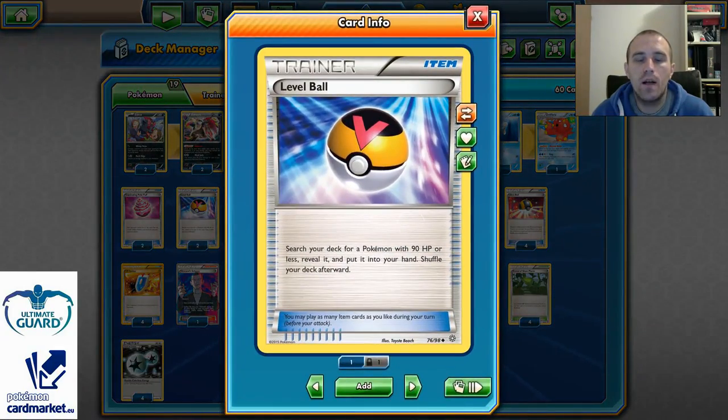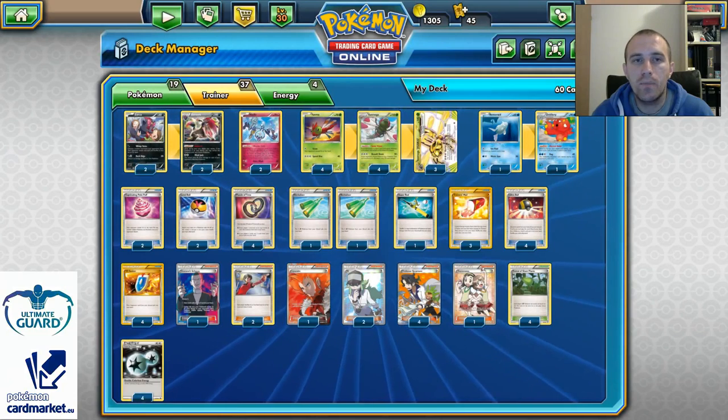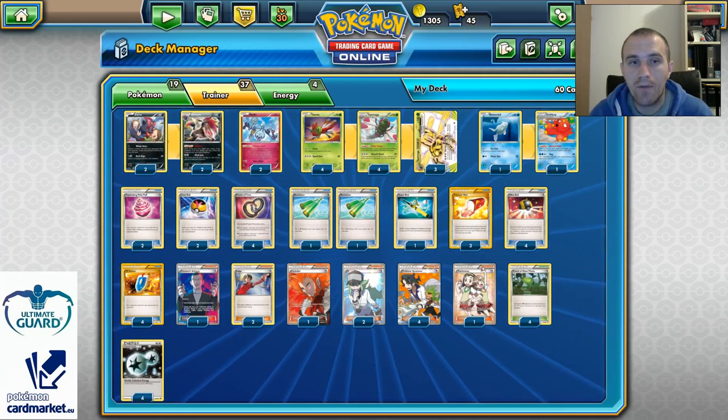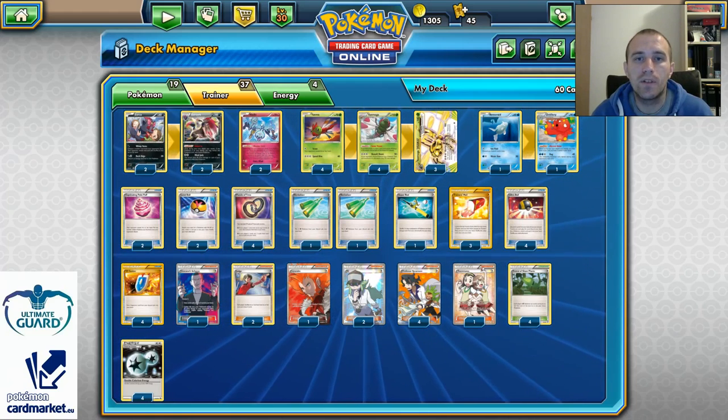Two copies of Level Ball help us search our deck for any Pokemon with 90 HP or under, which means we can grab Zorua, Clefki, Yanma, Remoraid, and Octillery. I really like it because I can easily set up my Octillery, which is the most important thing for this deck.